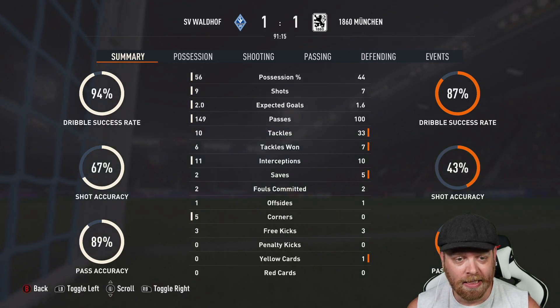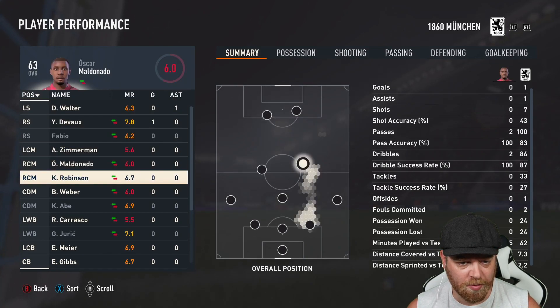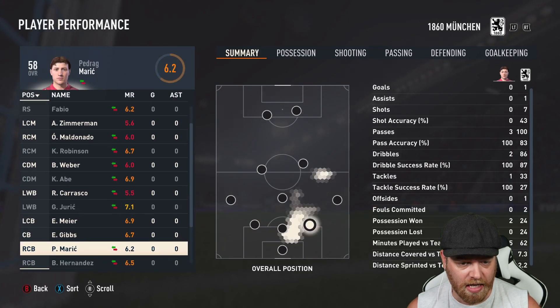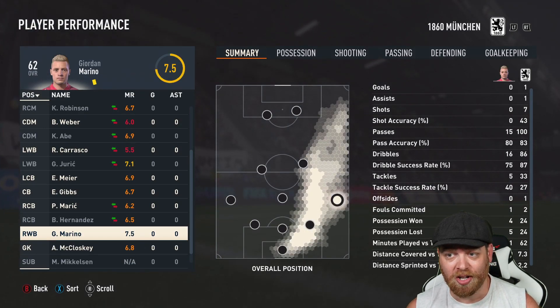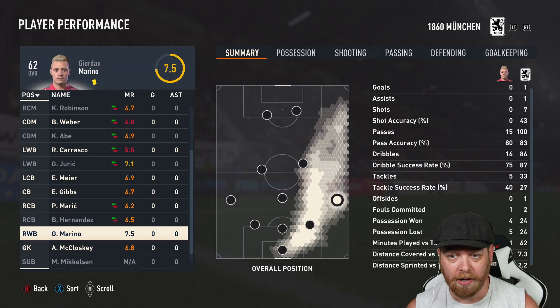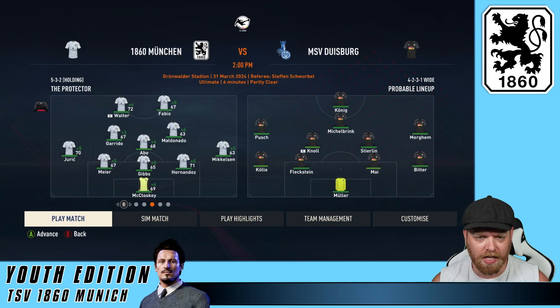Questions are being asked here about our defense. Quick look here — Devoe checks in for a 7.8, but no one else really had a standout game. I thought McCloskey was probably better than that. 7.5 for Marino even though he got a yellow card. All right, ladies and gentlemen, here we are at home. Maldonado requesting game time. And even Weber's saying he's not getting enough games — he's a 51 rated CDM, he's coming off the bench, he's played five games, he's only a prospect, and he's already submitted a loan request. Fucking sort your shit out.